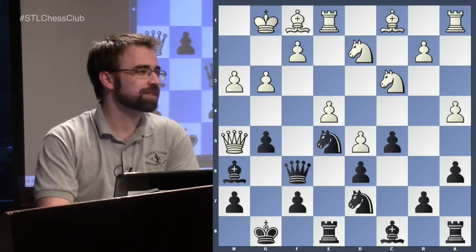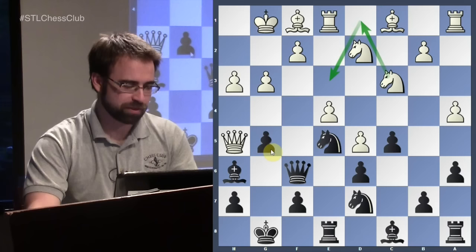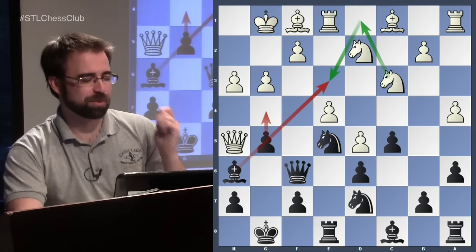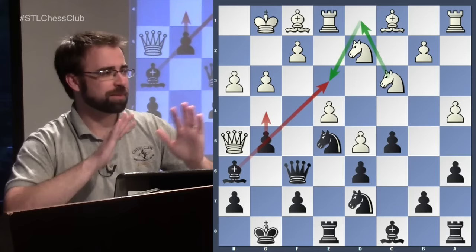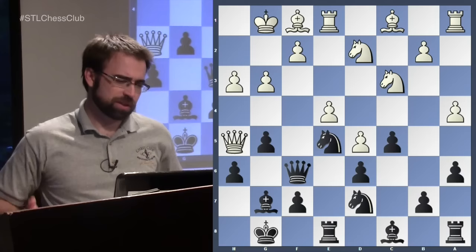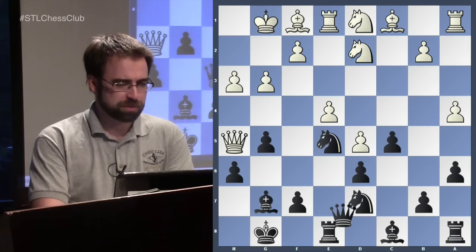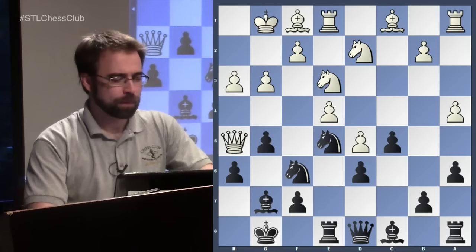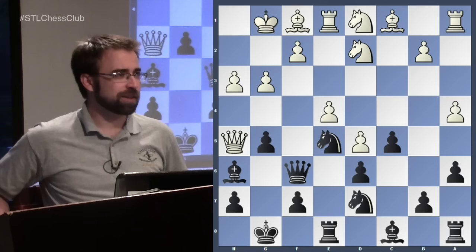In the game he chose the very interesting move Bh6. His idea is: whenever the knight gets to f5, he's going to be ready to just take it. So again in the Benoni you give away your dark-squared bishop for a knight, you weaken all the dark squares, and then it's dynamic and crazy. Three months after this game, Ding Liren had this position as Black and played h6 — presumably an attempt at an improvement, though his treatment was very similar: get the knight out of the way so that if the knight goes to f5 you can grab it.